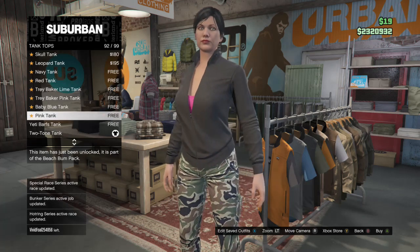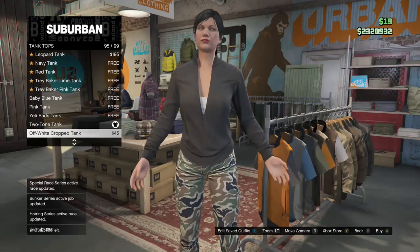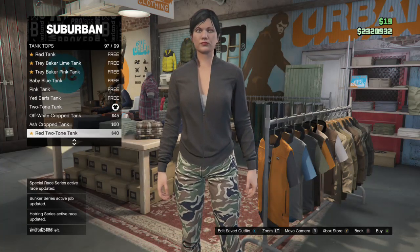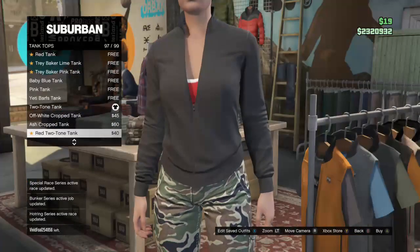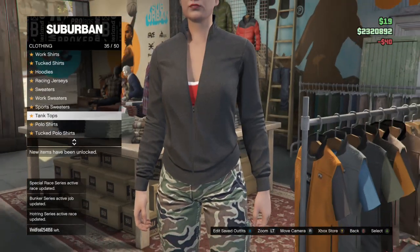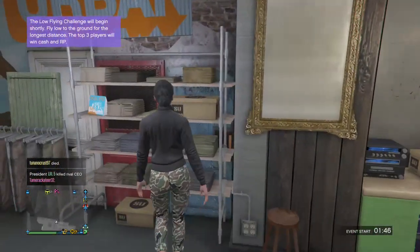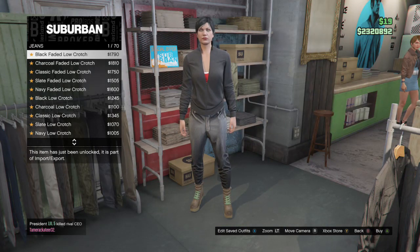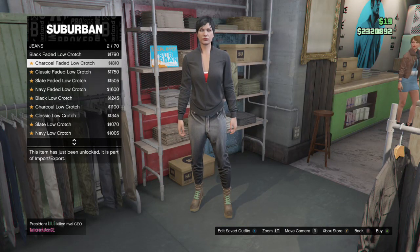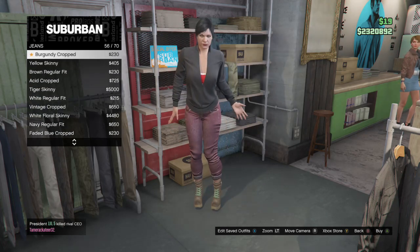It's the red two-tone tank — you want to get that and put that on. After you do that, you either want to go put on a skirt or some jeans. I'm going to do jeans because it makes long pants instead of short pants. So you guys want to get the 56 jeans.